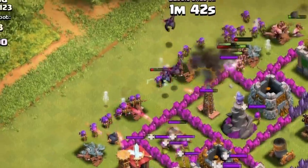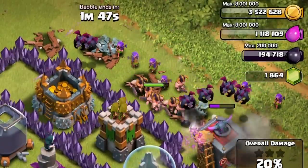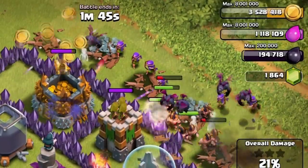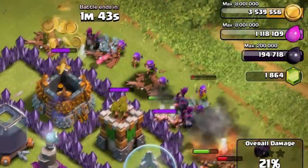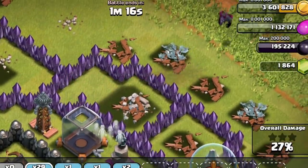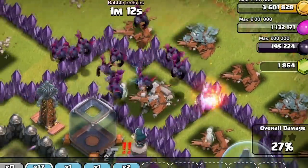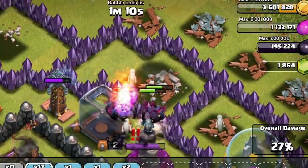The minion is a dark troop and does cost dark elixir, however it's not that much. The minion takes up two army camp spaces and is the cheapest dark troop in the game, adding more attack power to your army composition. They are really good for going for dark elixir drills as well as storages, so if you're looking for a good team, BAM won't let you down.